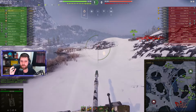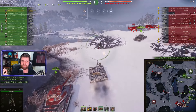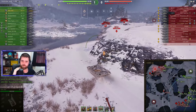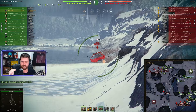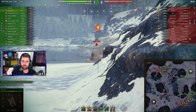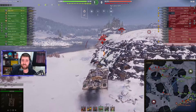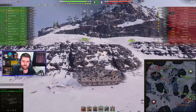I find it similar to the E-100 — the E-100 with the big 750 alpha damage gun and the smaller 560. So the BZ-75 and the BZ-72-1 is kind of like that. Better gun handling on the smaller BZ-72-1's gun.